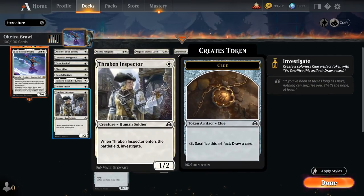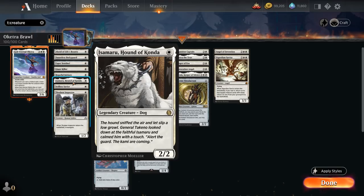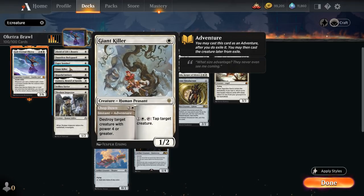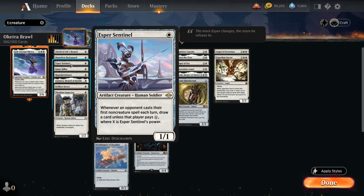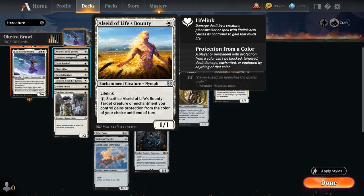Starting out with our 1-drops: Thraben Inspector makes a clue token when it enters to draw a card later. Selfless Savior is perfect for protecting key creatures like Oketra by making them indestructible. Isamaru is a nice aggressive 1-drop as a 2/2. Hopeful Initiate can train to pick up +1 counters and remove those counters to potentially destroy an artifact or enchantment. Giant Killer we're mostly playing for the Chop Down Adventure to destroy a creature with power 4 or greater, but as a 1-drop it can also easily trigger Oketra. Esper Sentinel is perfect for this deck as a nice disruptive creature that can potentially draw extra cards. Dauntless Bodyguard we want to play after Oketra — ideally we have 6 mana, play Oketra, play Bodyguard protecting Oketra so we can sacrifice it to make Oketra indestructible. The Alseid of Life's Bounty can also be sacrificed for 1 mana to give protection to one of our creatures.